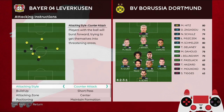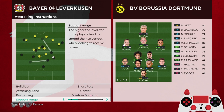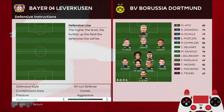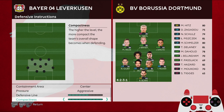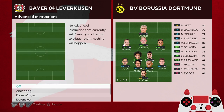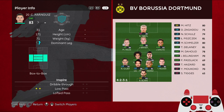Technical instructions: counter attack, shot pass center, maintain formation, support range number 3 — a bit close. Defensive instructions: solid defense center, aggressive defensive line in the middle, compactness very compact. Advanced instruction is false winger. You can also put a defensive instruction on one of the box-to-box midfielders.